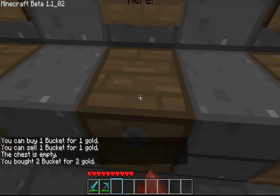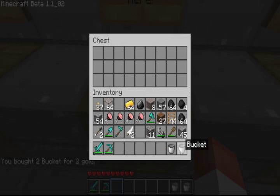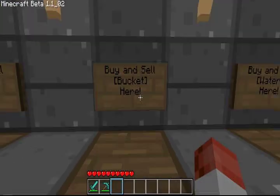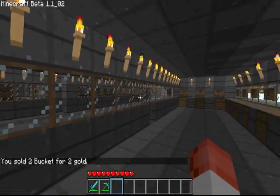So put in two gold, right click on the sign, and when you get buckets or food it's best to unstack them when you get them. That's pretty cool. To use the chest to sell items, you will just put the items you want to sell into the corresponding chest, right click the sign again, and it'll tell you you sold for two gold. And there you go.